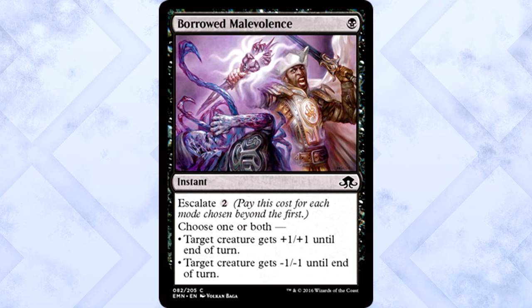Borrowed Malevolence is one black mana for an instant with escalate two. Choose one or both: target creature gets +1/+1 until end of turn, or target creature gets -1/-1 until end of turn. Less intense but still decent for combat and draft — three mana to pump something and potentially kill something else, making a nice power/toughness swing. It's a decent common and a simpler way to show that escalate has value.